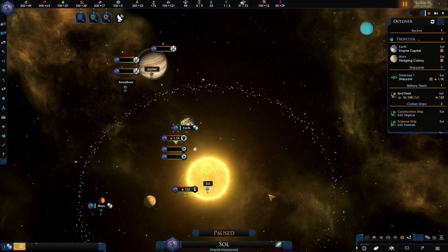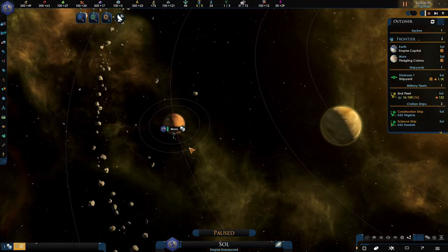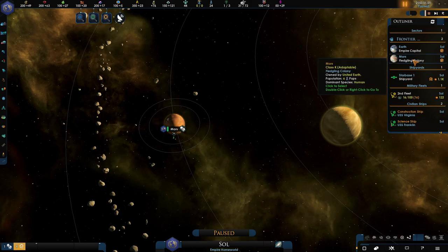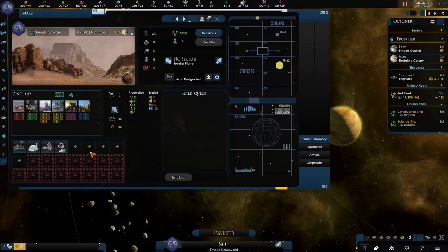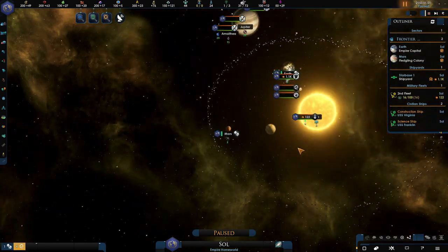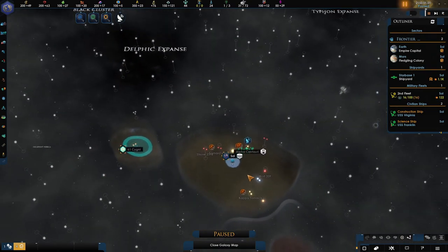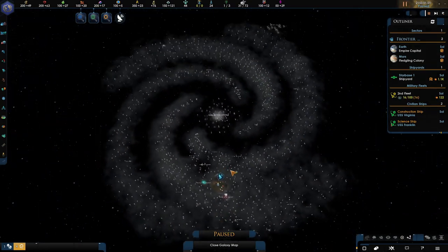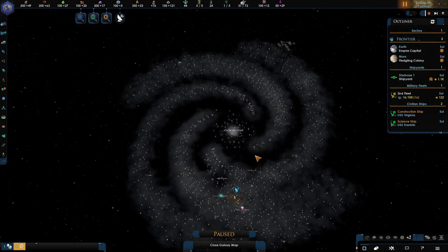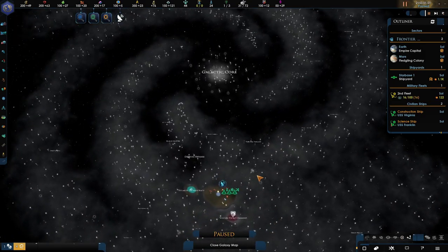We've got Mars here as well — that's a good little planet. It is completely buildable and completely usable, same as Earth. We start with both of them. Zooming out, we have the galaxy — it is our spiral galaxy, the Milky Way as you see it. Let me tell you, it is packed.